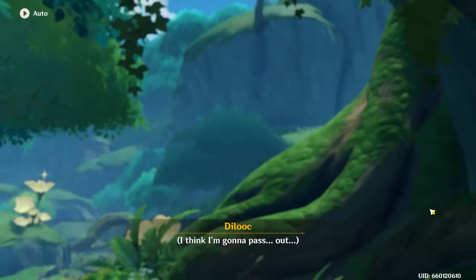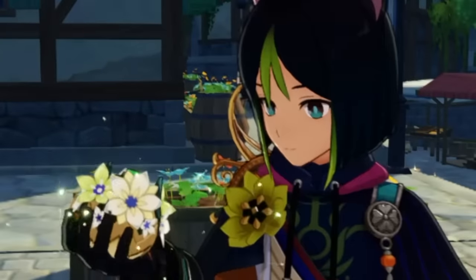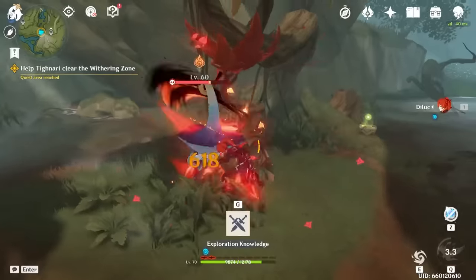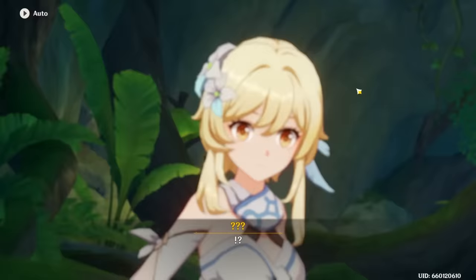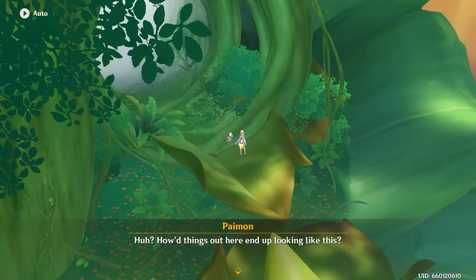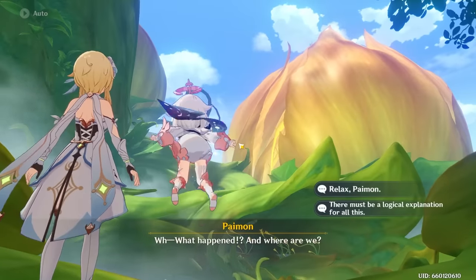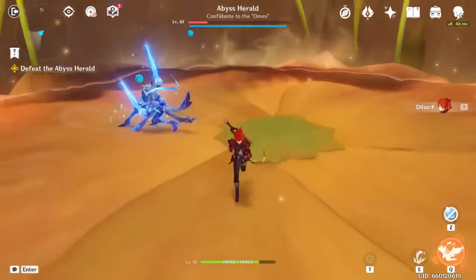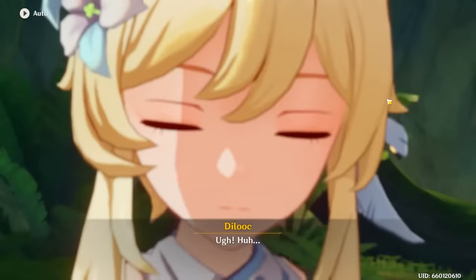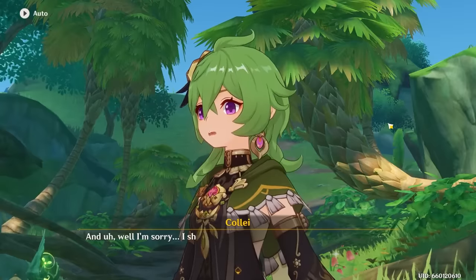We make it to Sumeru and pass out from too much Rukkhashava mushrooms. We get taken in by Collei and Tainari. Later we have to clear out a withering zone with Tainari, then brave the jungle to get some food to Apantamarga. The jungle gets to us again and we're transported to a place I have no idea why is in the game — basically just a bunch of mushrooms that we kill. At the end is an Abyss Herald that isn't killable, so we get transported out and give the food to Apantamarga. With that, we're done at Gandharvaville and can go to Sumeru City.